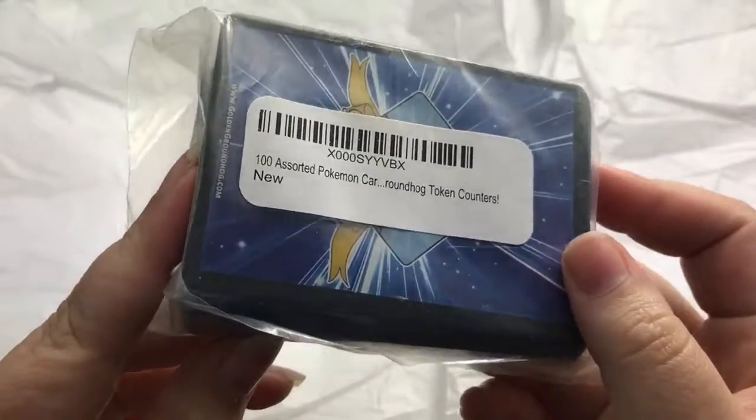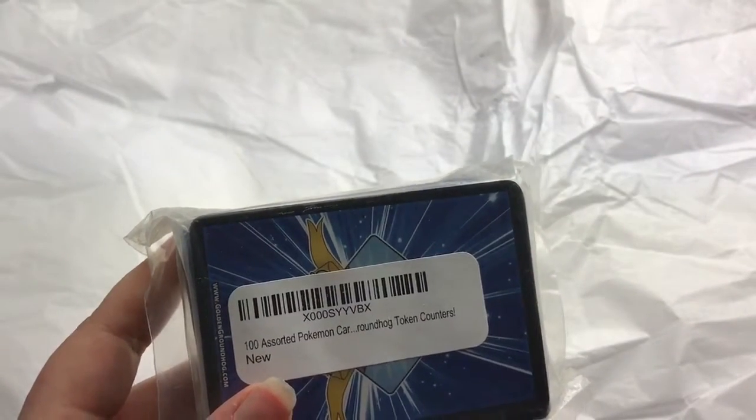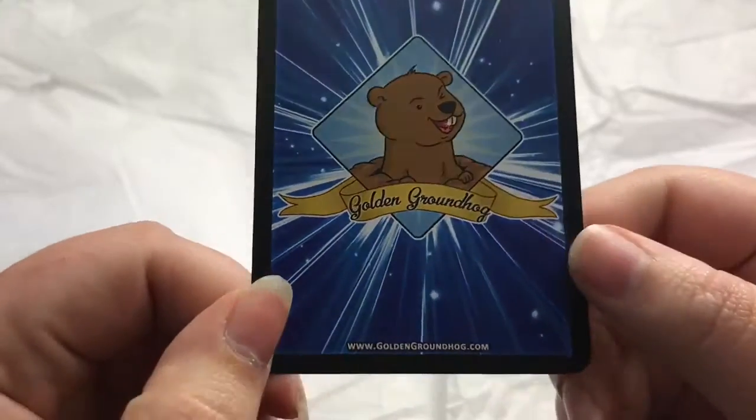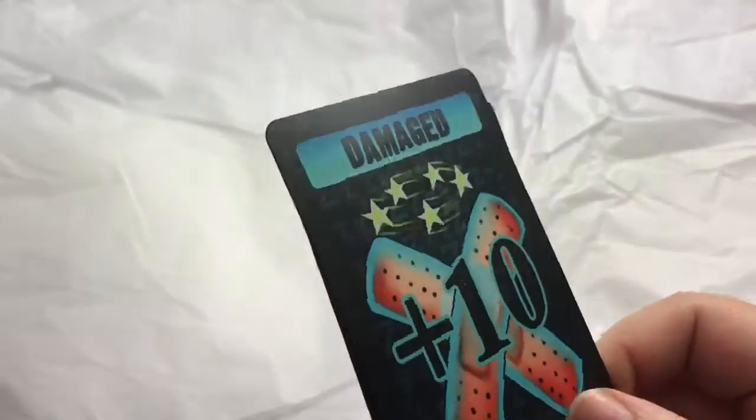Hey guys, so I wanted to do a quick opening video here. This is a hundred pack of assorted Pokémon cards from Golden Groundhog. These run about $15 on Amazon, but they do have ones that are a bit more expensive that include legendaries and stuff like that. They give you an idea of the assortment you're getting, and they have their cute little Golden Groundhog cards which are just little counters — like damage plus 10, burns. I really like these, they're really cool.